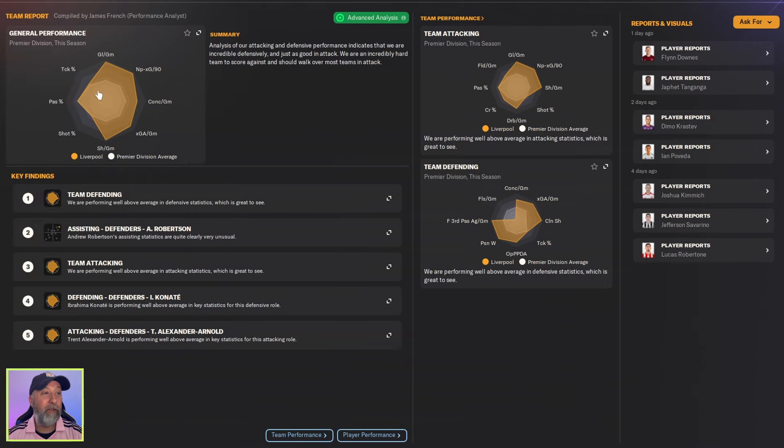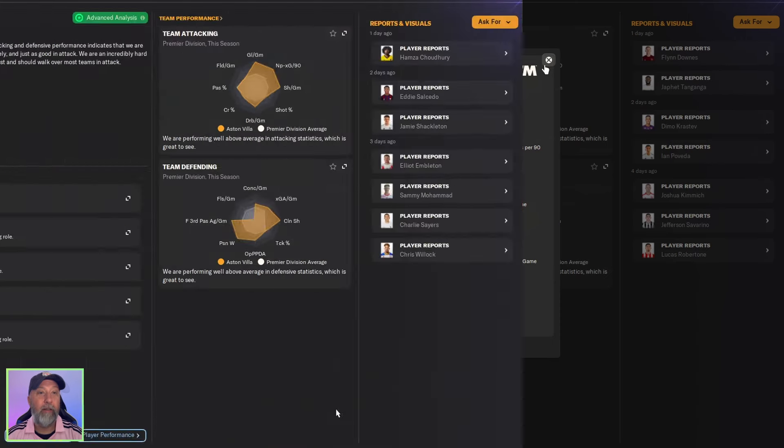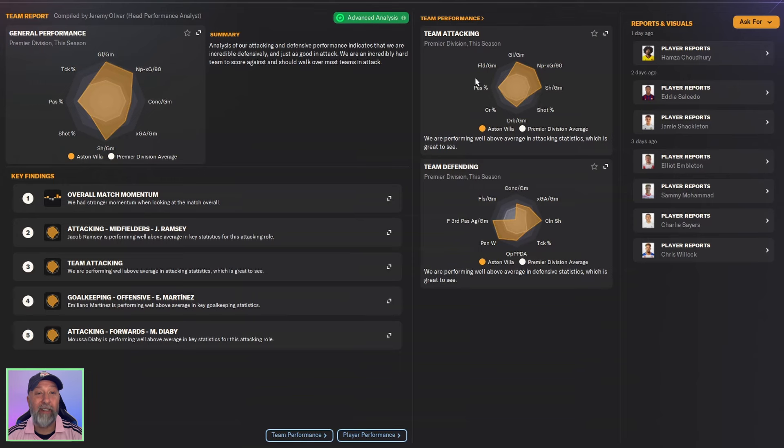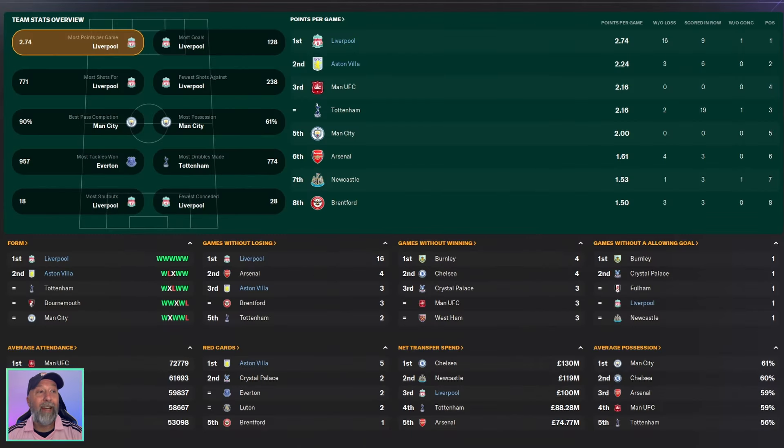In the data hub for Liverpool — attacking numbers through the roof, dribbles made through the roof, goals per game at 3.37, which I think is one of the highest we've seen if not the highest. 0.74 conceded, 0.75 xG against — very well done. Aston Villa showing serious strength as well — a flat 3 goals per game, definitely their highest we've seen. 1.21 conceded, but xG against is 1.11.